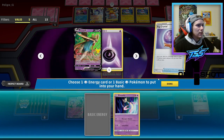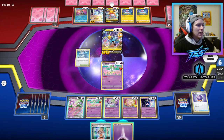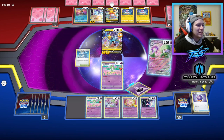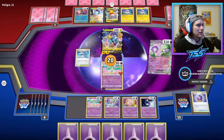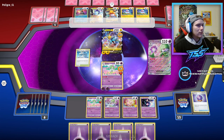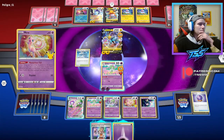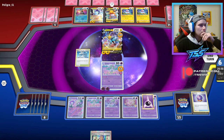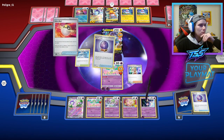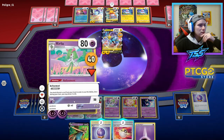Gardevoir EX is coming into play. We can still Refinement — throwing away a Professor's Research to draw two. Another energy card is pretty nice. Let's get Cresselia on the bench. We could actually attack with Cresselia and get a knockout instead of giving up a Gardevoir. Let's go for it! We'll put an energy on Cresselia and Research, then just slap away.